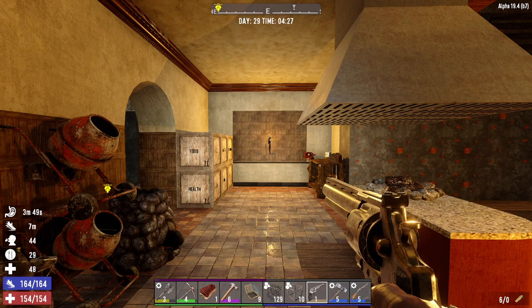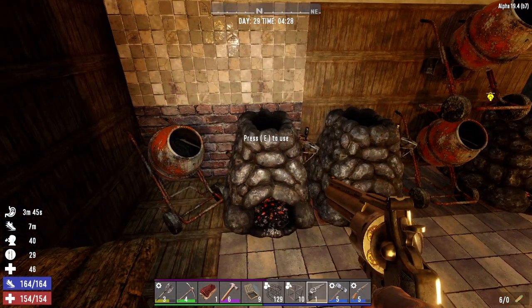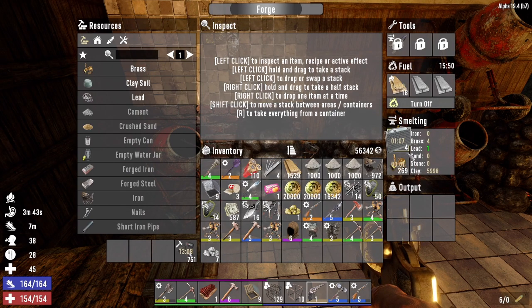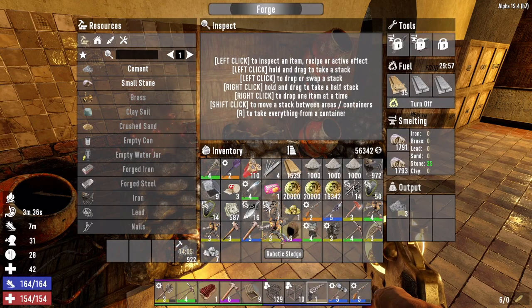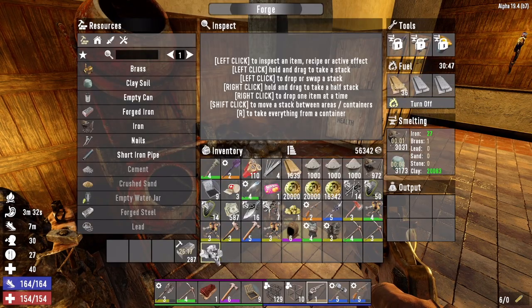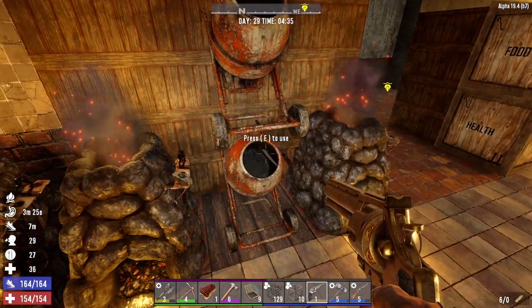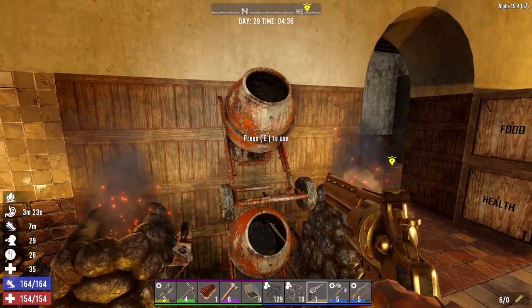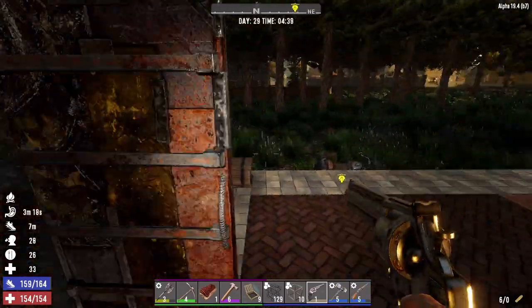Hey, what's up guys, Glock9 here and welcome back to Nightmare. It is the morning of day 29. Let's go ahead and get these forges turned on. This one is smelting down brass and crafting out bullet tips, this one is smelting down stone and crafting cement, and this one is smelting down iron and clay and crafting out as much steel as we can. All the mixers are making concrete and crushed sand.